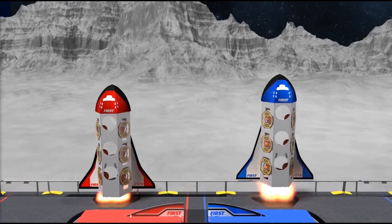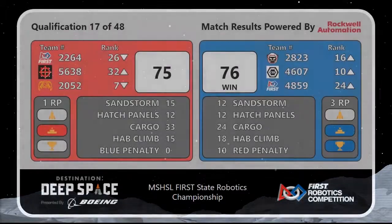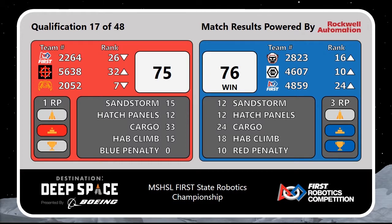The official scores are now in. It'll be a victory for the Blue Alliance. The Blue Alliance had a winning score of 76 points for a one-point lead over the Red Alliance with 75. Both alliances able to earn that extra ranking point for completing HAB docking at the end of the match. Blue Alliance will also earn two ranking points for winning the match. Up next, we'll have qualification match number 18.